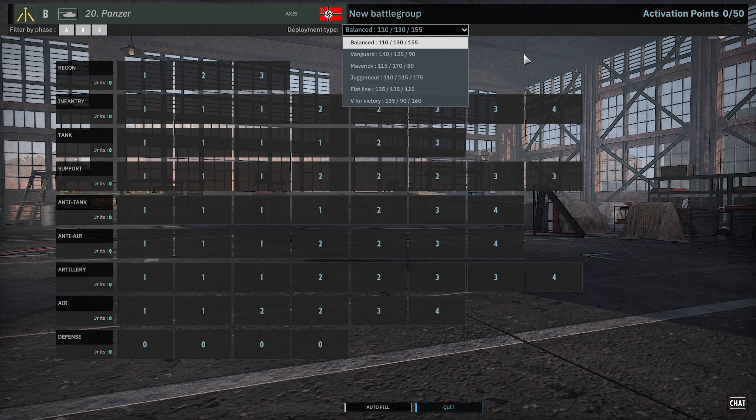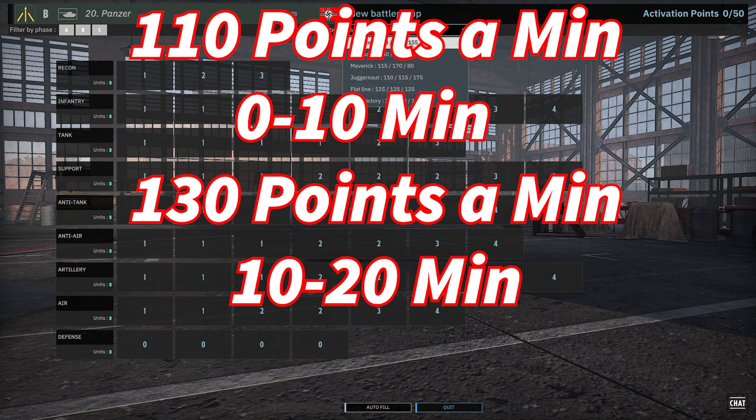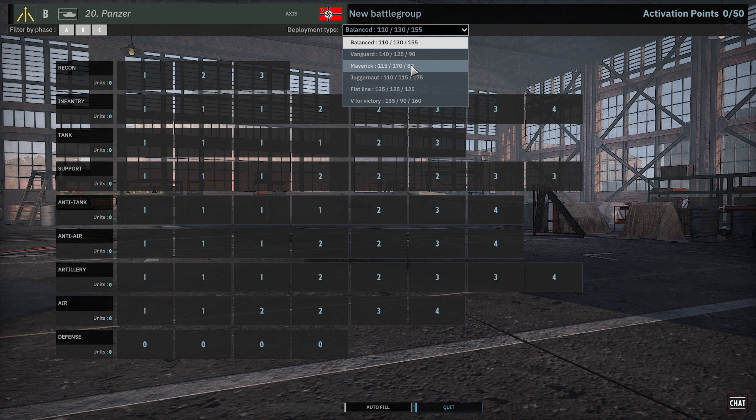We are talking here 1v1 generally, but the same concepts apply to 10v10 and 2v2 — you just have to build your deck slightly differently because those battles work differently. Each deployment type demonstrates what kind of income you'll get in each phase. For Balanced, you'll get 110 points per minute in Phase A, 130 in Phase B, and 155 points every minute in Phase C. There are six deployment types in total, and Balanced being a slower income going forward — it's really just a longer game income.